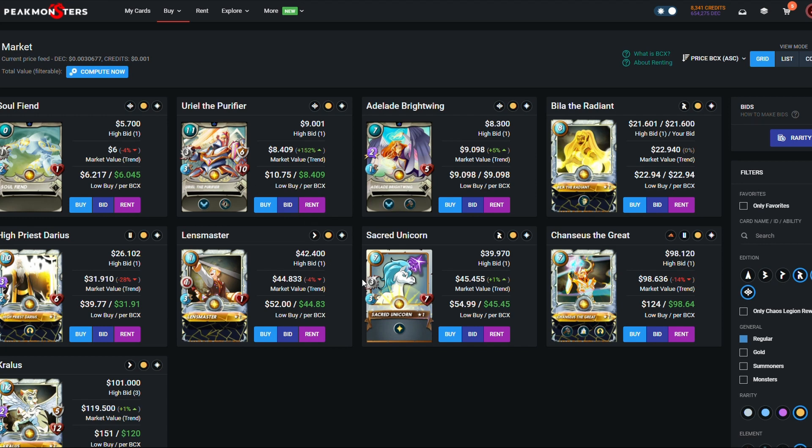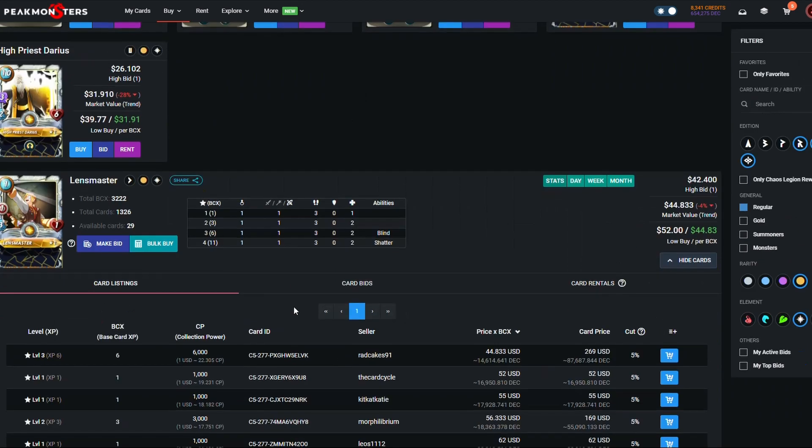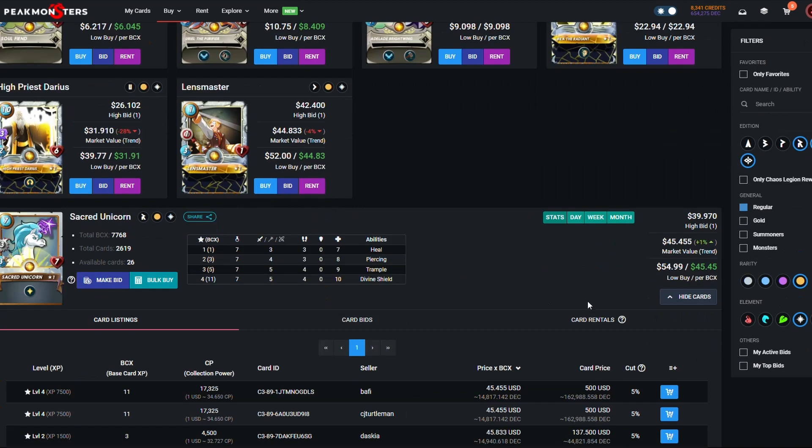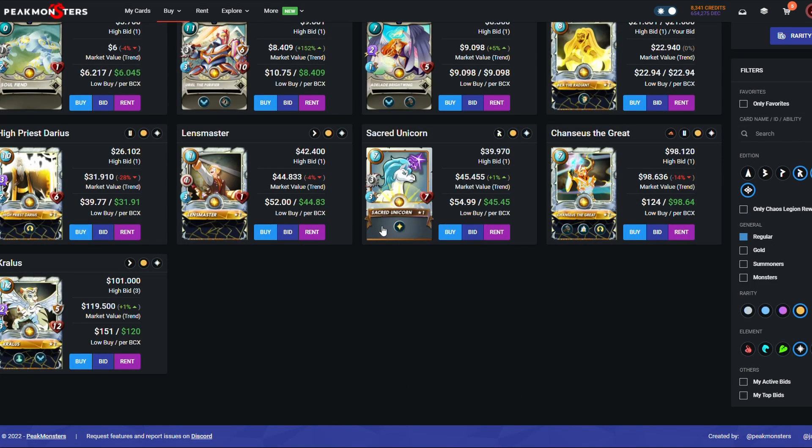If you want a budget version of Kralis, pick up Uriel the Purifier — it's worth it. If you like playing General Sloan and the archer build, eventually work your way to a Lens Master — he's incredible because for one mana you get two archer damage with one HP and three speed, which is pretty incredible. Sacred Unicorn with heal is a good card but it's a wild card, not a modern card, so we'll leave that out.